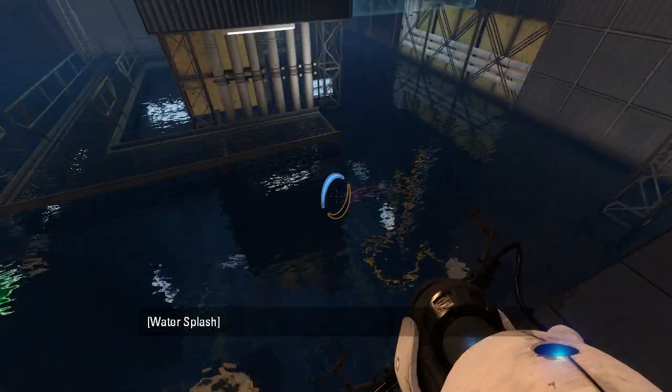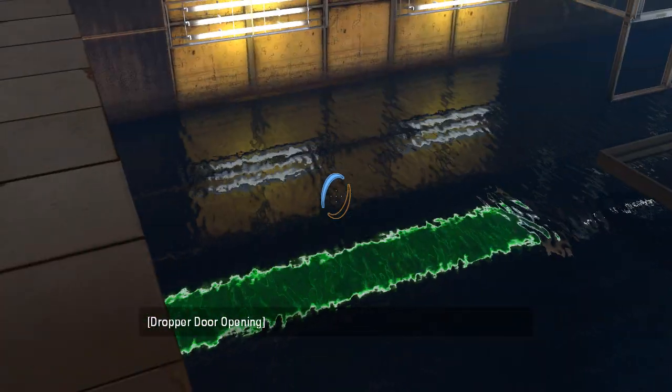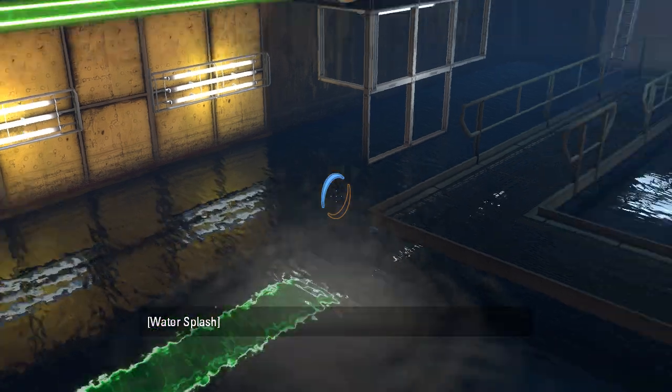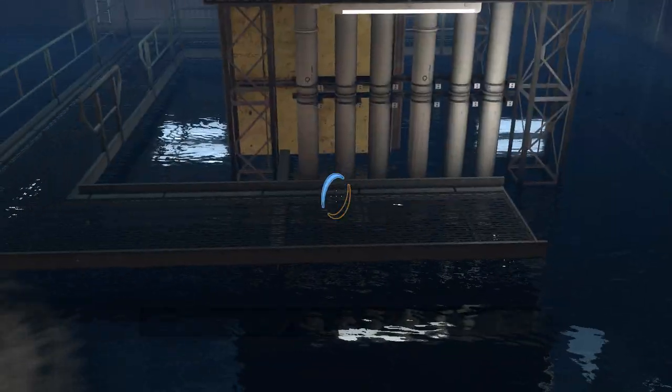Okay then. I guess Wheatley finally figured out how to do moat areas. And yes, it does actually look as pretty as it does in the screenshot. It looks really nice. How do you actually get it to look this good? I've never seen a map where it looked this good.